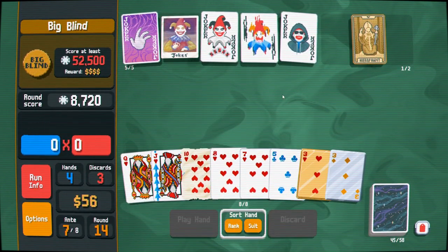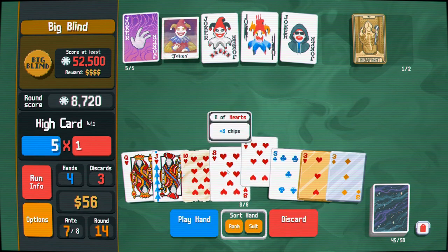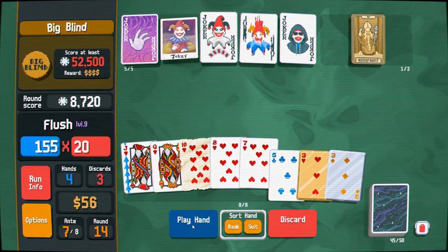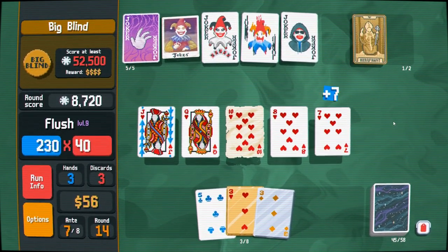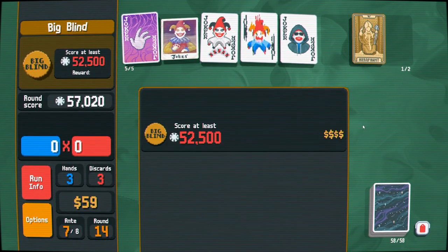I'll play the five-card flushes if I can, but if it comes down to a really nasty situation then I will just play a four-card flush. I think that'll be really handy with the water joker, and I think the size of the hand will accommodate that.